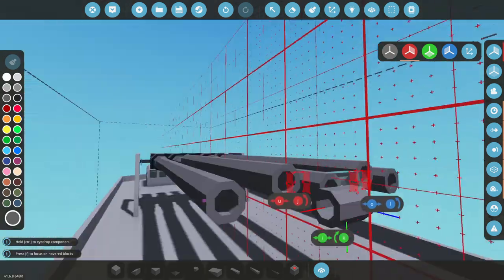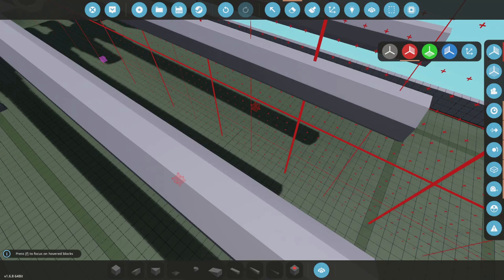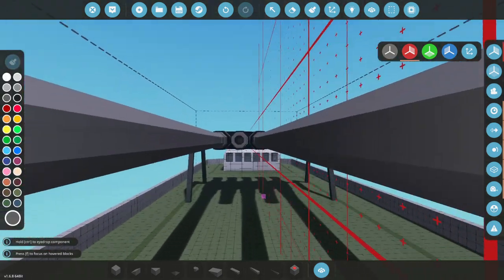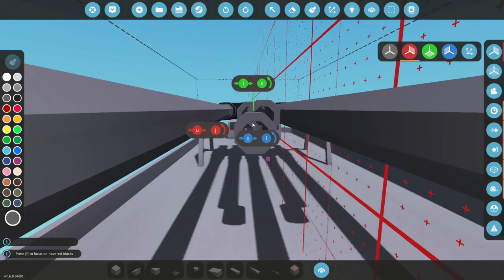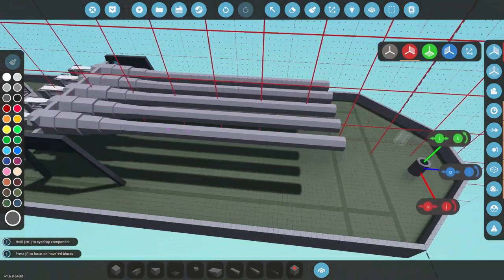Hey, there we go. Nice. Okay, some of these are in the wrong place — this one all the way down here. Yikesies. Okay, here we go. Get ourselves centered. We should just be able to do this pretty much all the way down the center. There we go. Beautiful.